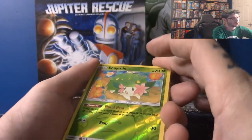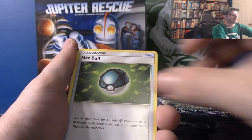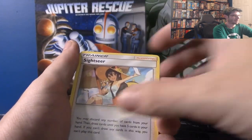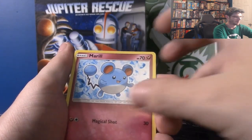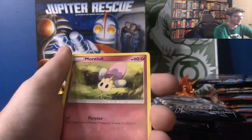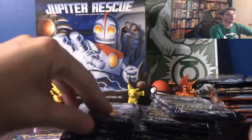Colorless — no, it's a Shaman though. That's a rare. I like it. Energy, Net Ball, Sightseer again, Chikorita, Scyther — I love it, these aren't common. Morelull, Onix, Morelull, and another Ho-Oh. Ho-Oh no!